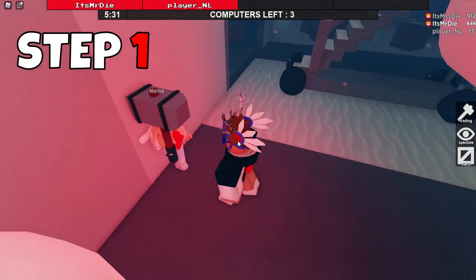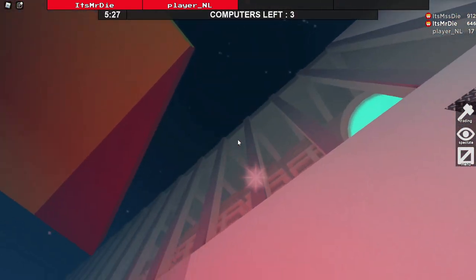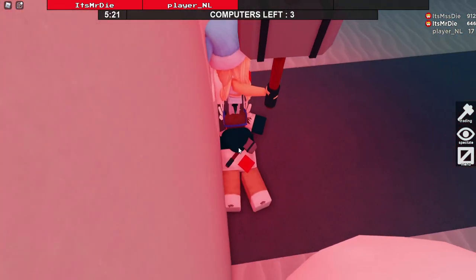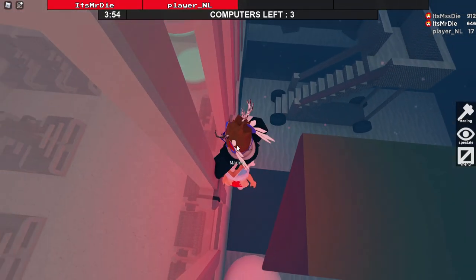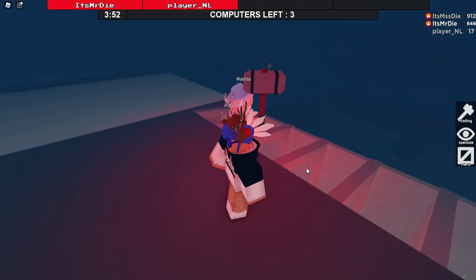Step number one: you will need the beast and you'll need a survivor. I'm right here with my girlfriend and we're gonna go ahead and try to get up there. The survivor needs to crawl under the beast, and right after you crawl you need to jump — this is exactly how it'll look. You need to move a little bit back so you can actually jump on the beast's head.